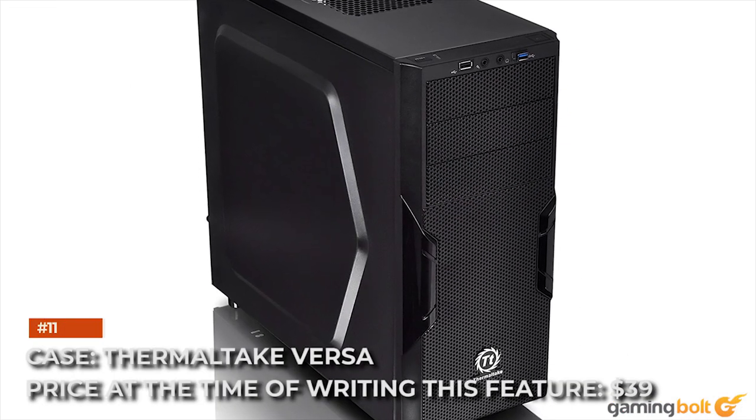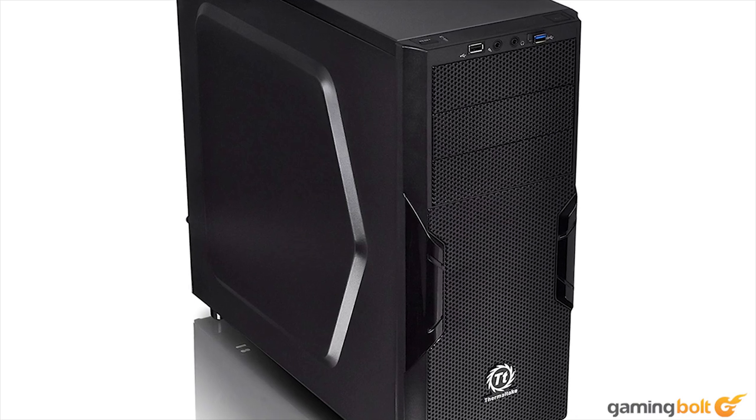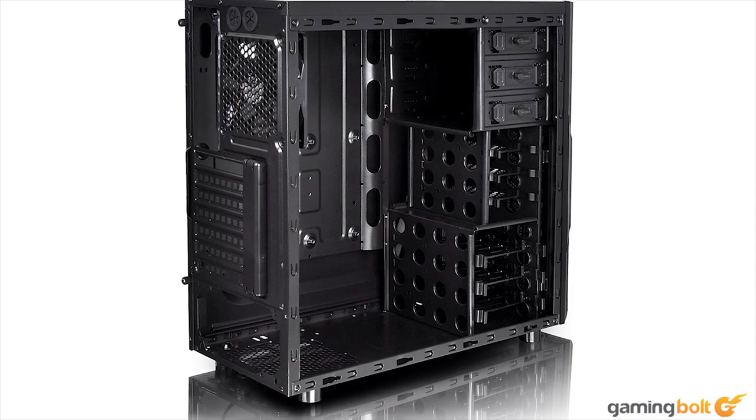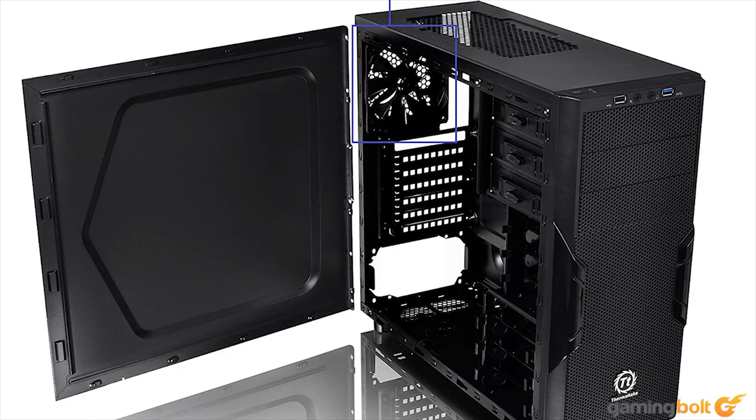Case: Thermaltake Versa, priced at $39. This is a large, functional case with plenty of space for enhanced air circulation. It doesn't have transparent cutouts or RGB lighting, but it does the job — keeping your parts together and allowing for adequate airflow.